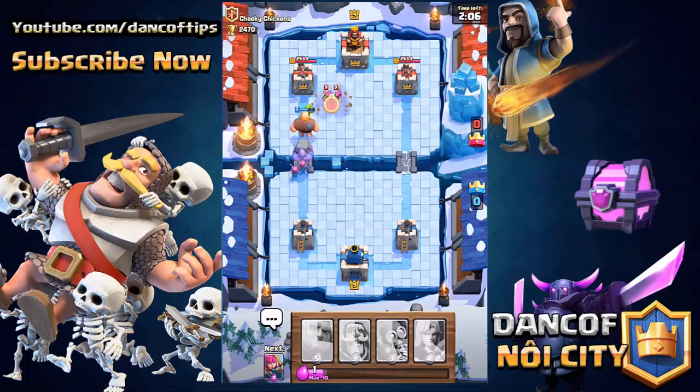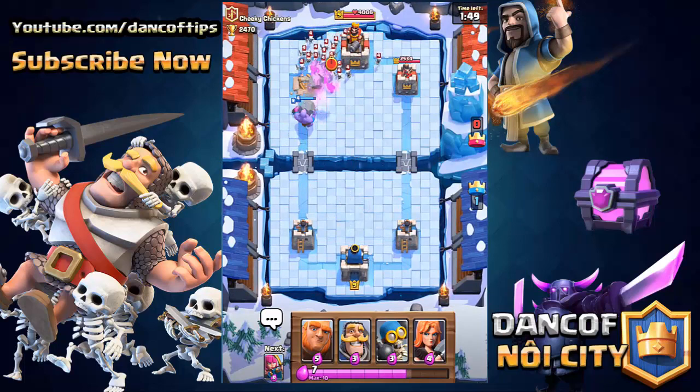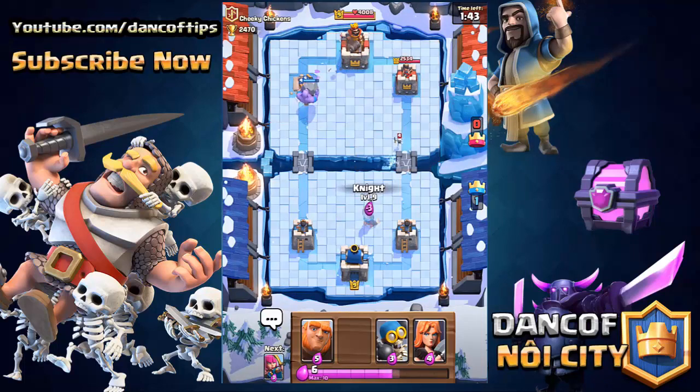Now showing you guys the second new card — the Bowler. Take a look as the Bowler runs over those archers and, as he throws his boulder, he's actually gonna knock troops back. You saw the Musketeer fly back right there, and that's gonna knock down the first tower as well. The Bowler is just so incredibly tanky, and something like a Skeleton Army is gonna get absolutely devastated if it gets in his path.